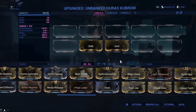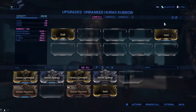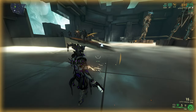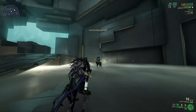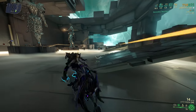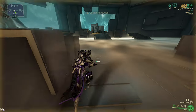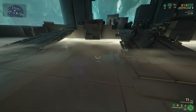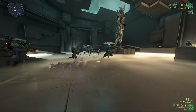Let's start with the Huras Kubrow. The first mod it comes with is Hunt, which will allow your Kubrow to knock down every single enemy in its path. The enemy will ragdoll away and sustain a very small amount of damage, so it is not the best but quite good for crowd control in the lower levels. The second mod is Stalk, which will cloak the Kubrow and you when you get 24 meters away from an enemy. This mod is great to use with melee weapons so you can stack stealth affinity multiplier.